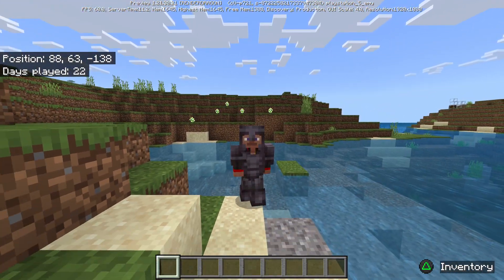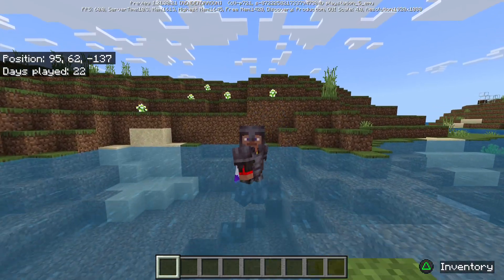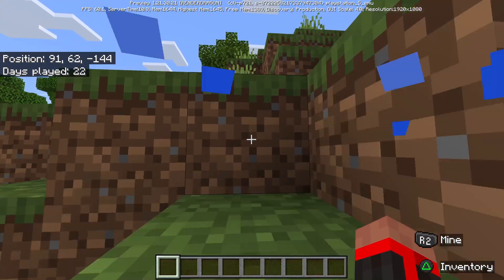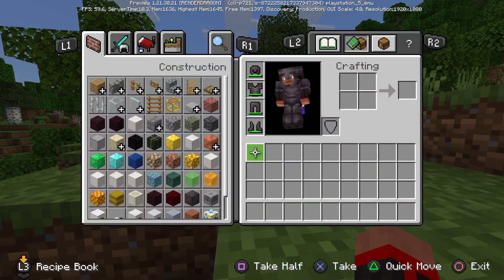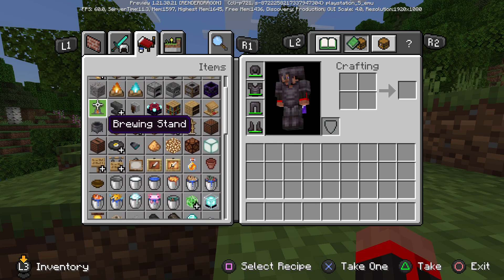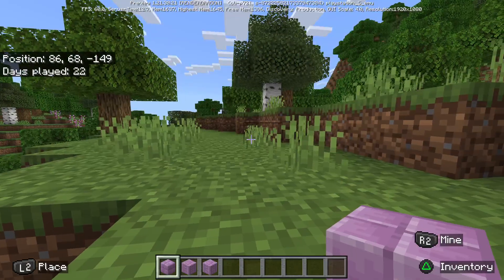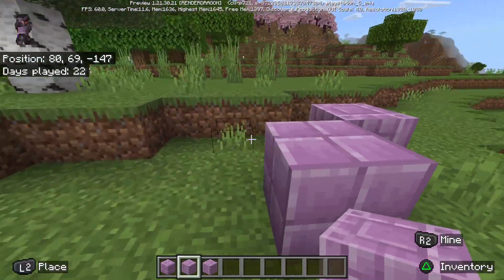In today's update, they now made purple blocks flattened and you can no longer place kelp or turtle eggs on fences. So basically to showcase that — before, purple blocks were not flattened. This is what a purple block now looks like. As you can see, they made their textures a bit more flat.